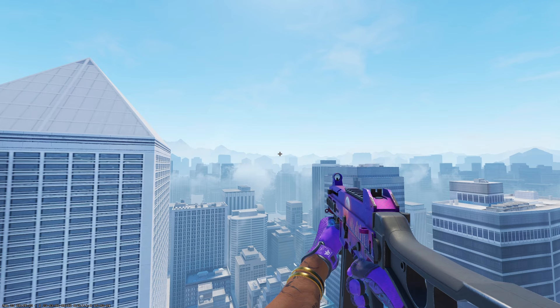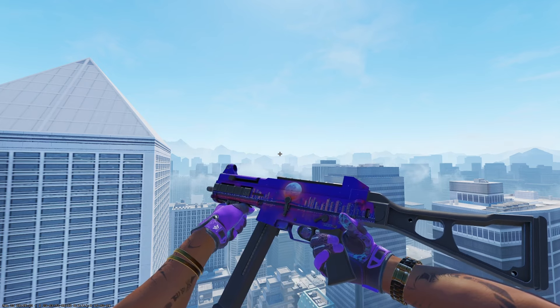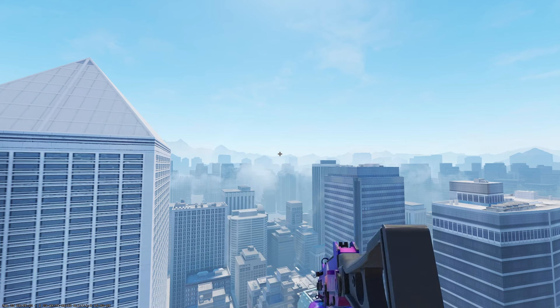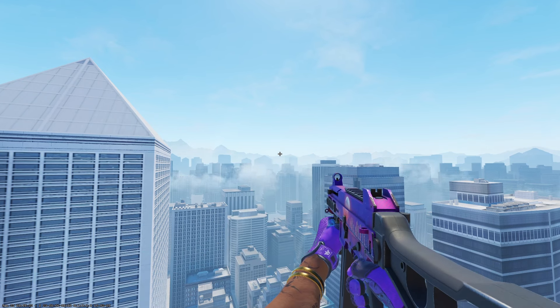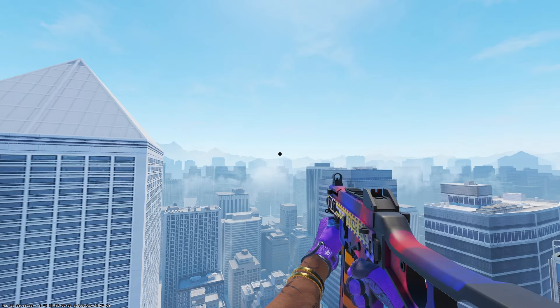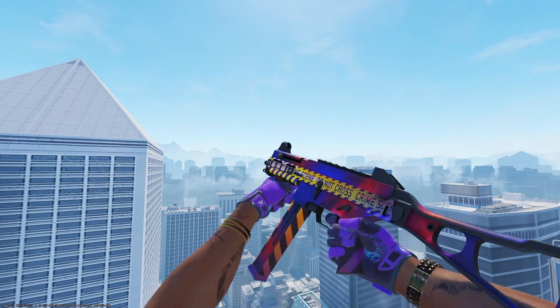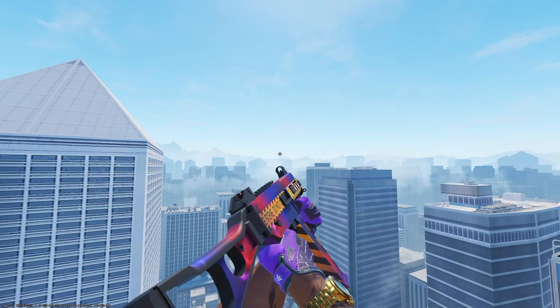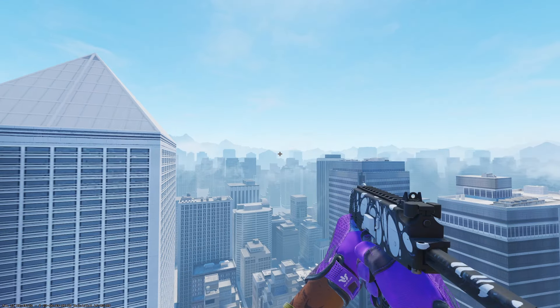Taking a look at the UMP, the budget option is the Moonrise in field-tested condition at 25 cents. It does show a lot of wear, so definitely try to find one closer to that minimal wear float — however it's still a great pickup and has a ton of purple. Another option for the UMP is the Crime Scene in minimal wear condition at $94.34.